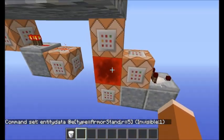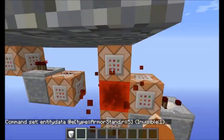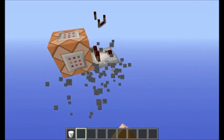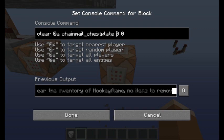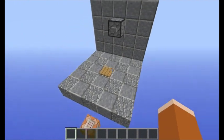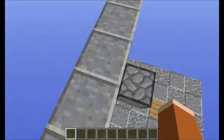This here is just a super fast clock — you can use any type of clock. And this is just a simple clear command for a chainmail chestplate with data value 0 and amount 0. Basically, it's testing whether you have a chainmail chestplate in your inventory.